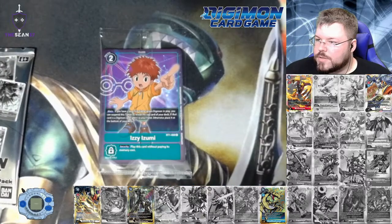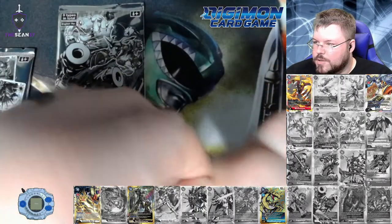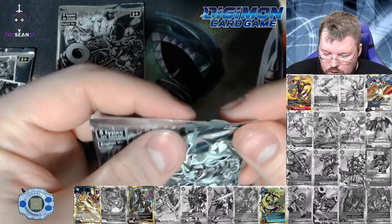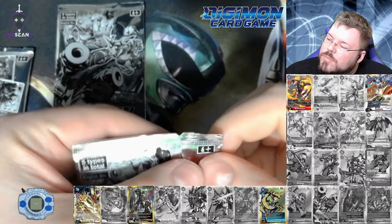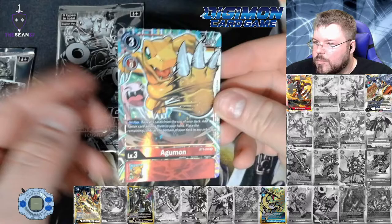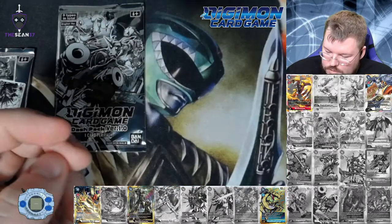For our box topper, we have an Izzy Izumi. Let's go ahead and pop open these dash packs. We are looking for alternate art Machinedramon, alternate art Puppetmon — I think those are the only two that come in this. I think Piedmon's actually in the set. And we have our alternate art Agumon. Very pretty. I really like all the alternate arts in this game.